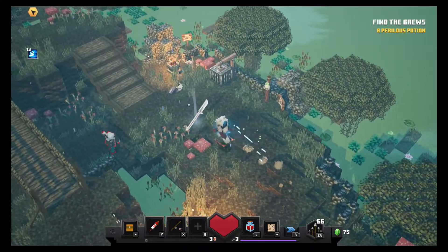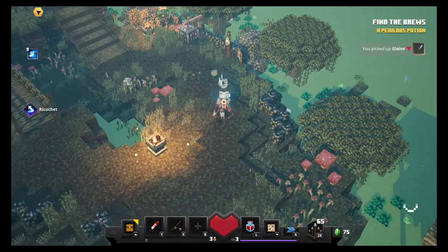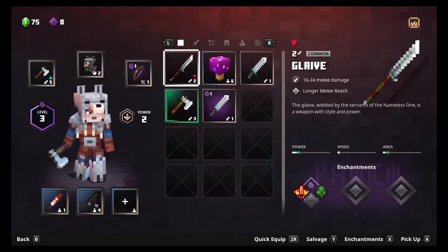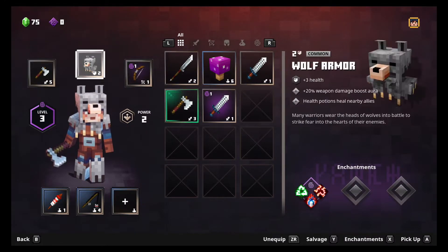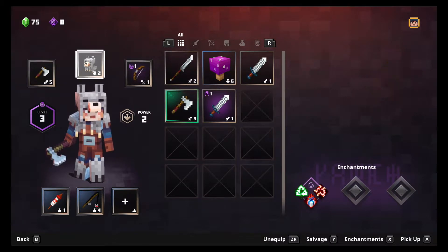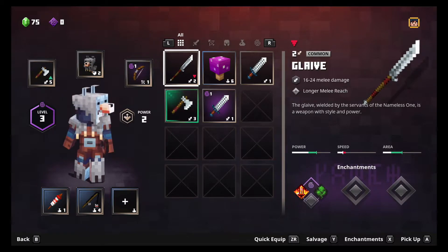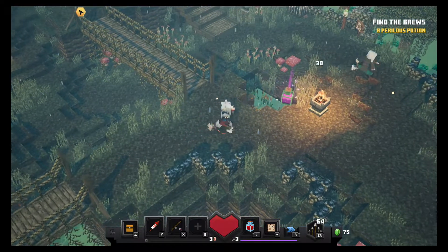Whoa, he dropped something cool. I picked up a glaive — let's check that out. So I do 17 to 26 damage with my axe and the glaive is 16 to 24. It's close, but I'm gonna stick with the axe.